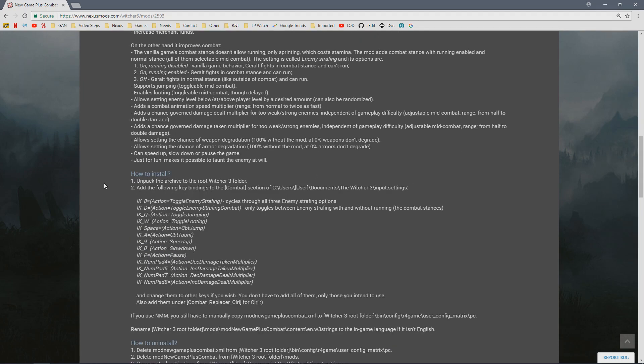The next step is to set up the hotkeys. I don't use a lot of hotkeys for any of the mods — you can pick and choose which hotkeys you want. If I want to change something, I'll go into the mod menu. I don't need a hotkey on the fly to do it. Things like toggle jumping and combat jump — for some weird reason in The Witcher 3 you can't jump while in combat, which makes zero sense. So I'm going to copy just the hotkeys I want to use.